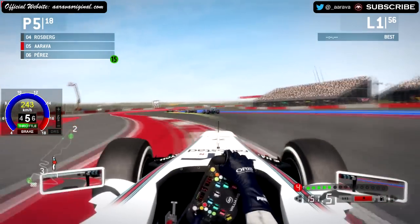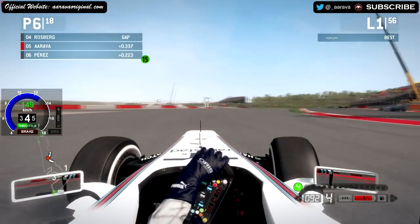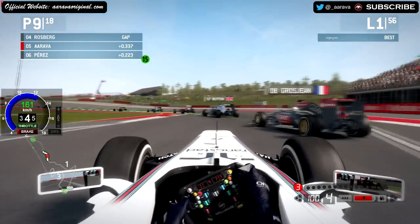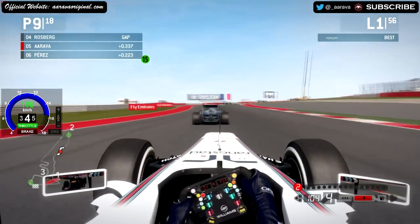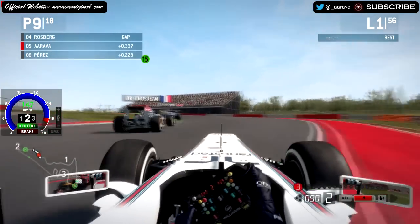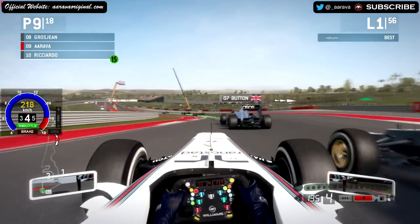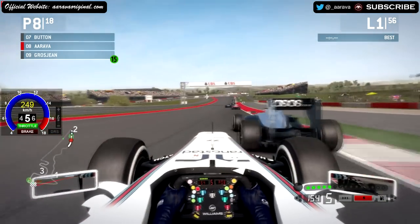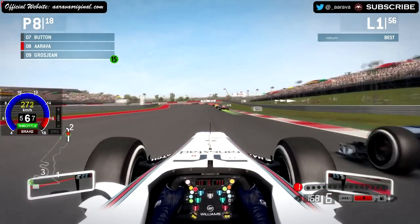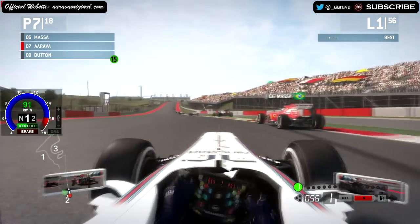Here we go through the Esses section — very hard stuff, especially with high fuel. Rosberg going very slowly there and I had to twitch to miss him, dropping back to ninth place. Rosberg just parked it on the apex — if I'd carried on we would have smashed into him. Getting a good run on Grosjean. Now we're on the back of Jenson Button — diving down the inside of the McLaren driver for an easy move into seventh place.